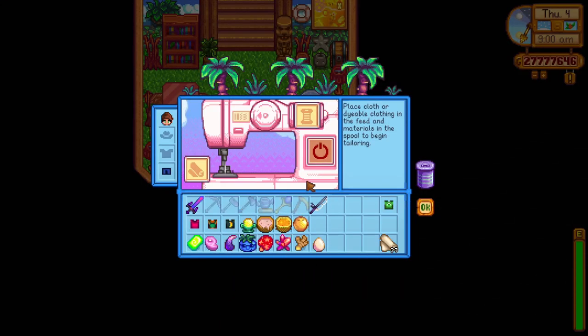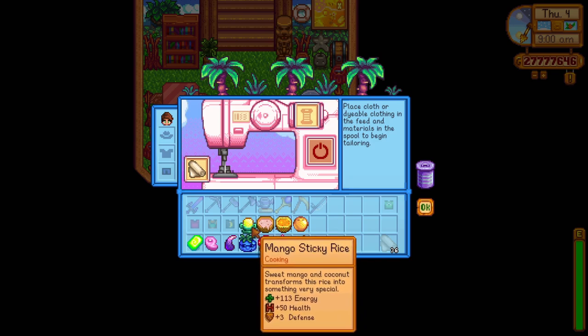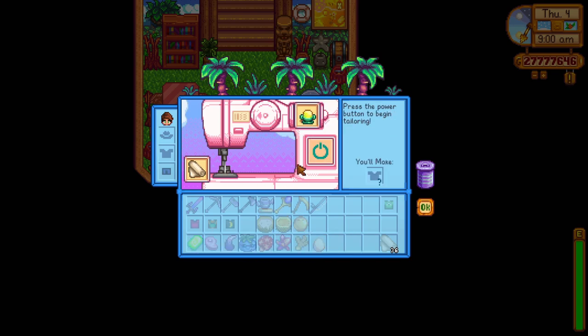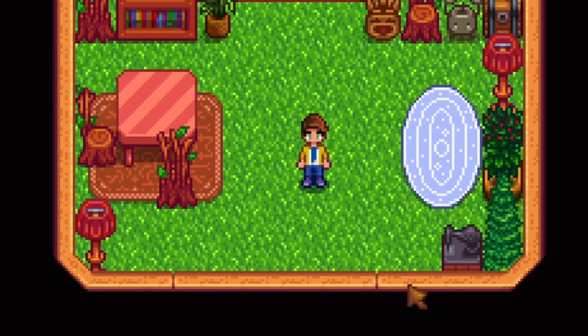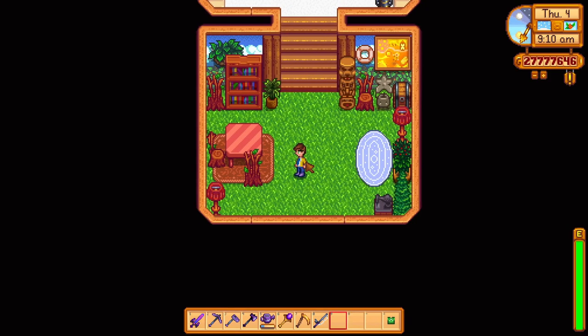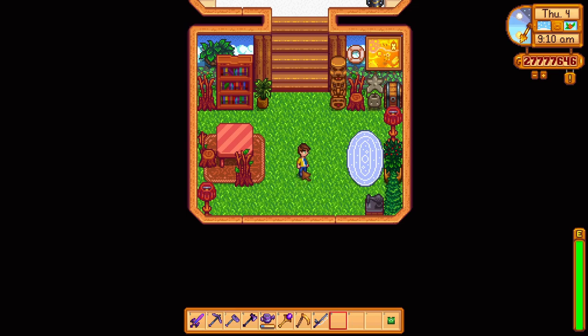Next we have the yellow suit. This suit is crafted by using mango sticky rice as a tailoring recipe. The mango sticky rice recipe is sent by Leo in the mail after reaching 7 hearts with him. This is the only suit from the update, but it's more difficult to get as you first need 7 hearts with Leo, so you better start gifting.